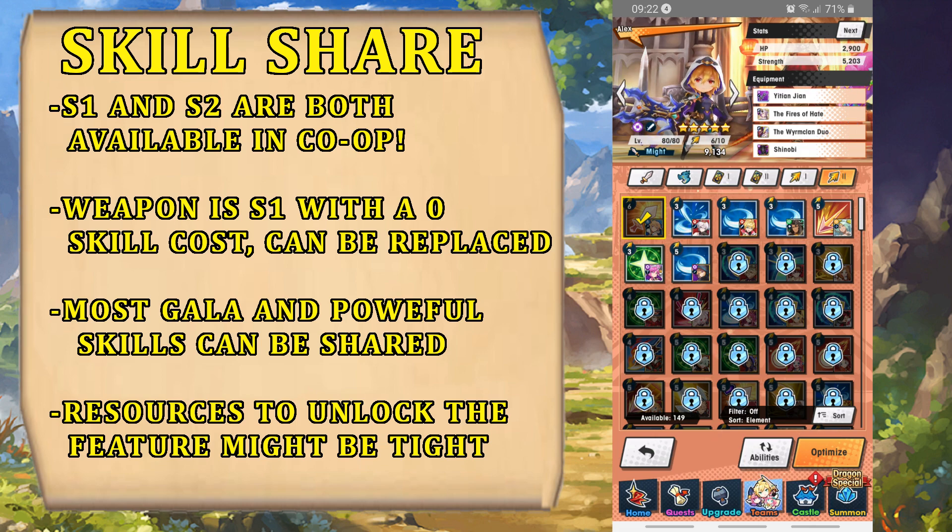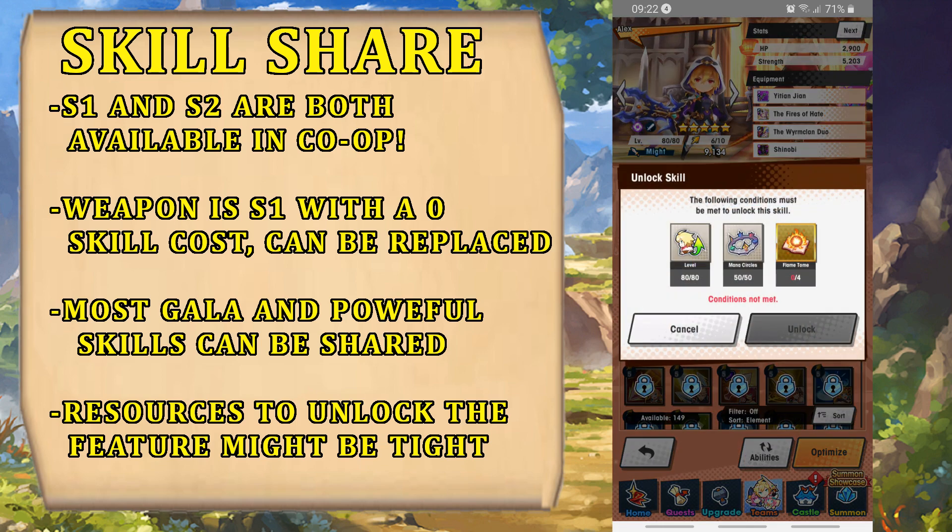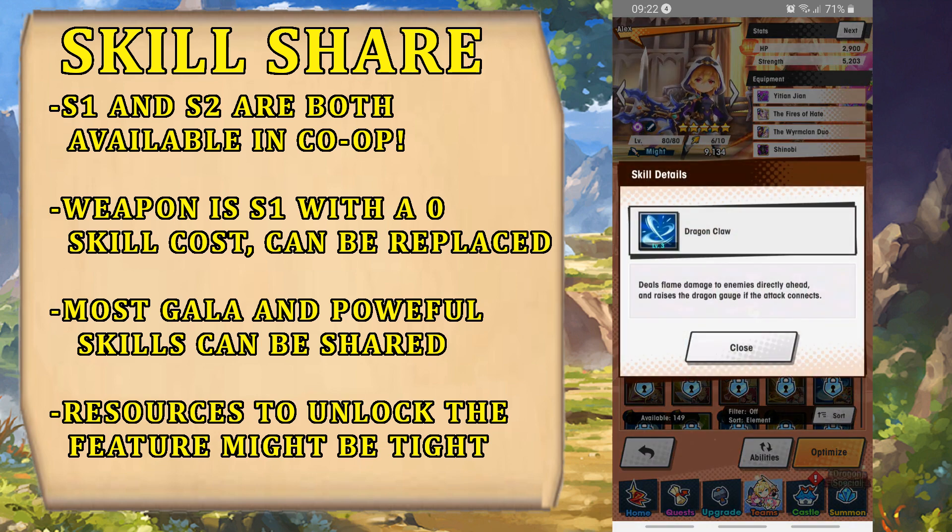For example, let's check out Meme here. The conditions are level 80, mana circles 50, and the flame tome. However, when you inherit the skill it should work as intended. There are some changes on how they work — the skill charge will be slower for most skills, they will deal lower damage and lower healing, so they won't be as effective as expected, which is fine because otherwise they would likely break the meta.